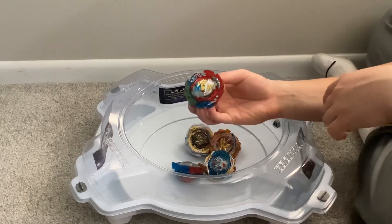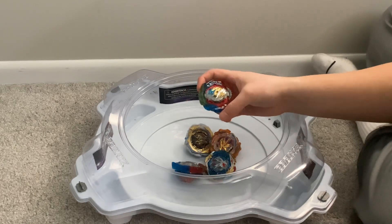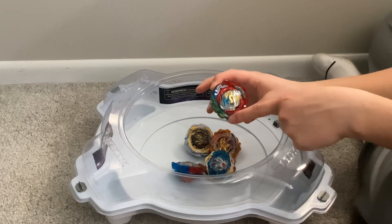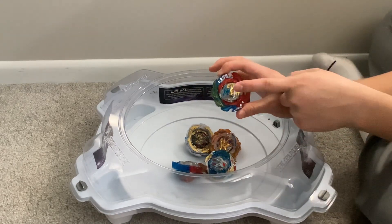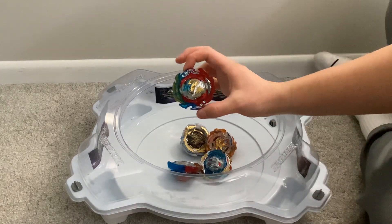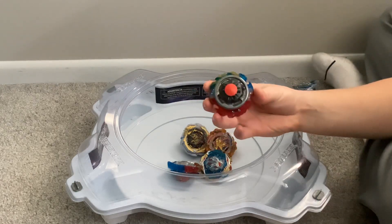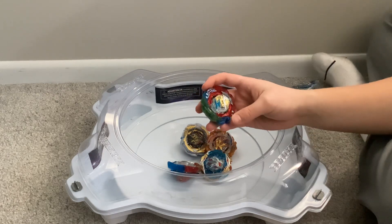Then we have Super King Dragon. King Helios and Super Hyperion for the blades. Then I have the Dragon core for Gatling Dragon. I have the 2 armor from Hyperion, Illegal Disk from Achilles, and Bearing Drift from Divine Belial. It's just that I don't have the Adventure Plus VS, so I just used the Bearing Drift that came with the set.